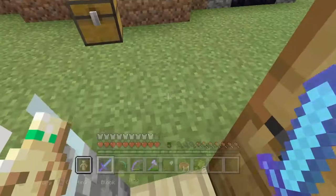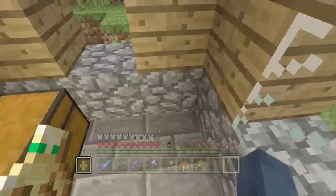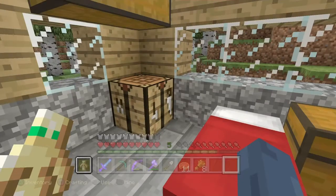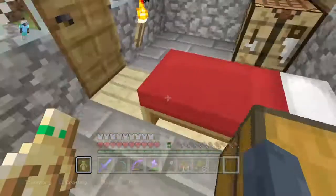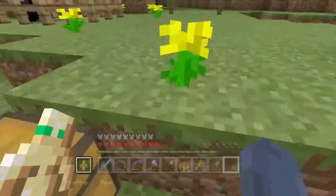Something just pushed me right now! Alright guys, I found what was pushing me — it was just air because I was holding my controller and something pushed me like this. Anyway, I found some iron — like two pieces — because I need to make some shears. Yes, cheers for shears! I've got some shears, and I'm also gonna need some dye.